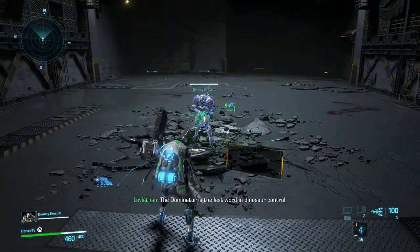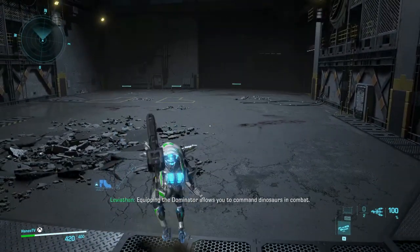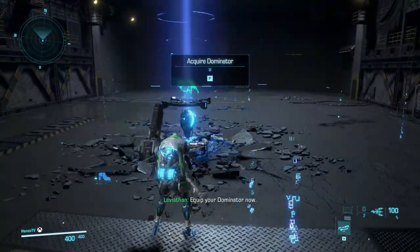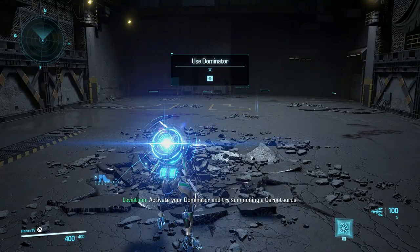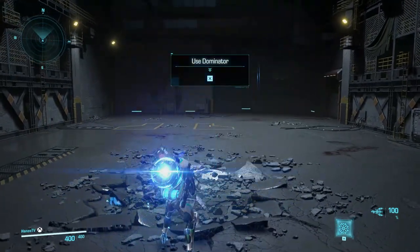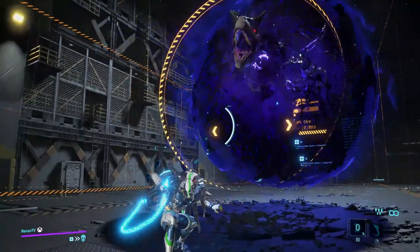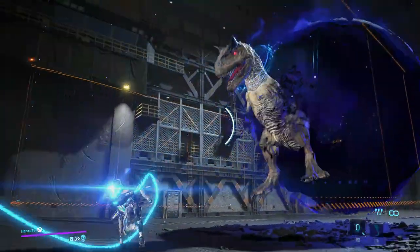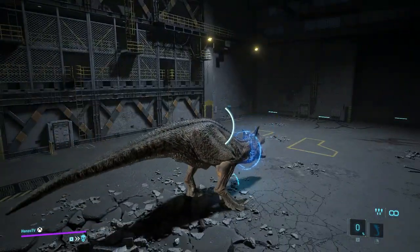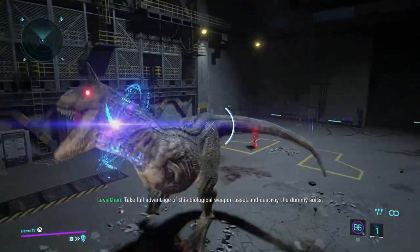The Dominator is the last word in dinosaur control. Equipping the Dominator allows you to command dinosaurs in combat. Equip your Dominator now. Activate your Dominator and try summoning a Carnotaurus. Take full advantage of its biological weapon asset and destroy the dummy space.